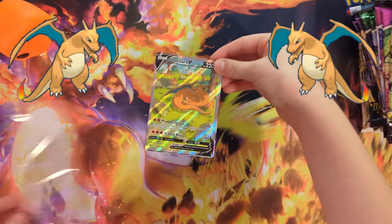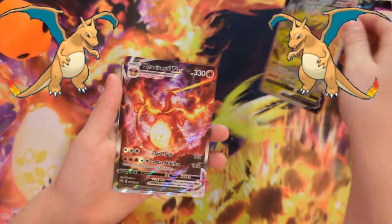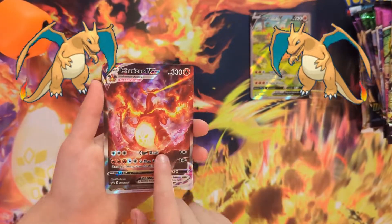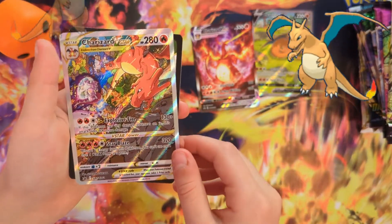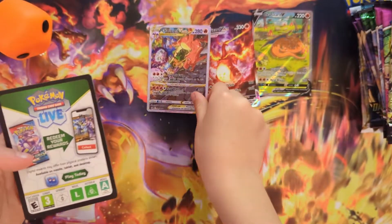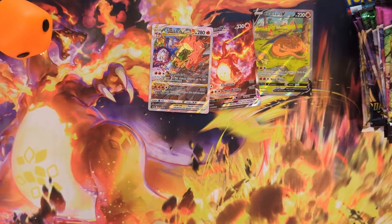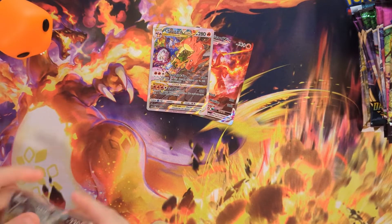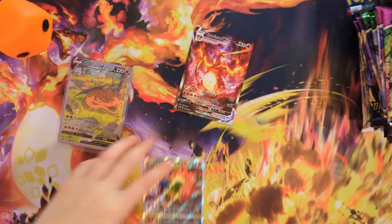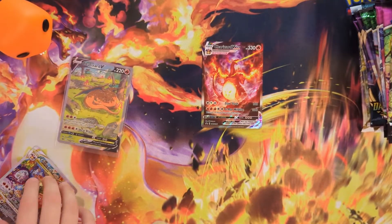I'm going to open this and show all of the promo cards because I only showed one. This one is my favorite. We have this one — I really like this one because it's just really cool to me. And then also we got the Charizard V-Star; I really like this one as well. And then we just got the code card. I'm not going to show you the other side because sometimes people are scanning my code card, and that makes me mad. Comment down below which one you like more: this one's number one, this one can be two, and then this one can be three.